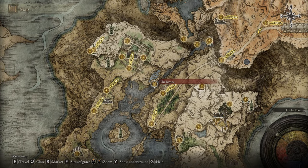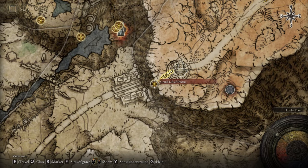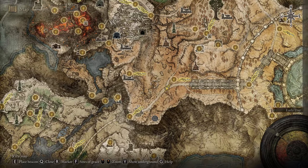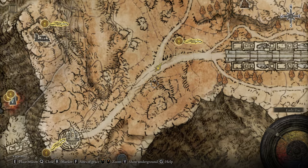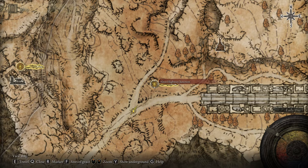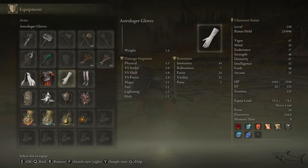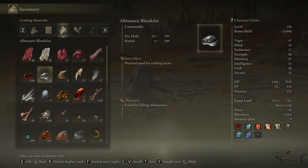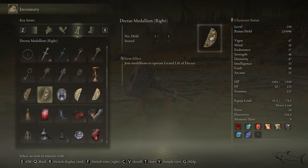Assuming you already have the Dectus Medallion left and right, make your way to the north part of the map until you find the ravine. After that, climb a small hill on the right to the Bellum Church, then take the main road until you find the Grand Lift of Dectus. This will bring you to the Altus Plateau — the region where the capital is. We won't enter the capital; we just go to the first site of grace on the main road: the Altus Highway Junction.